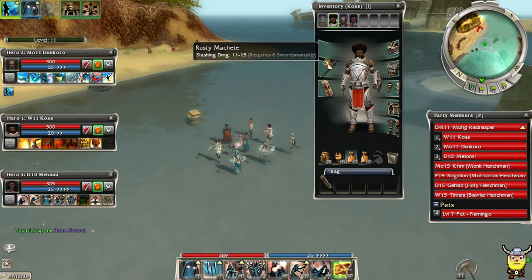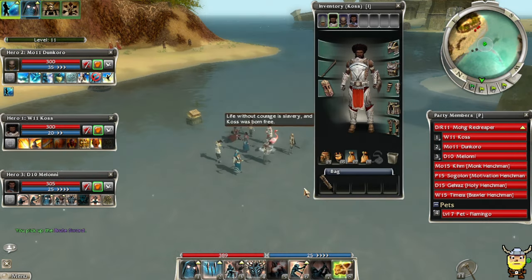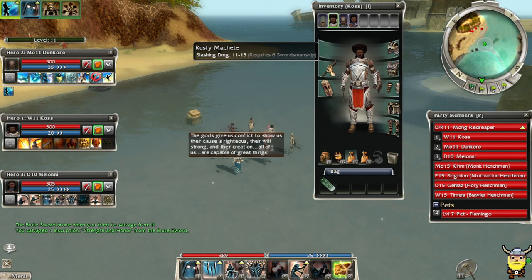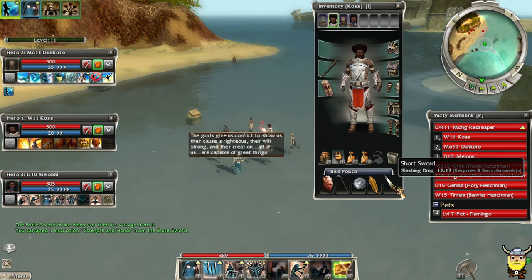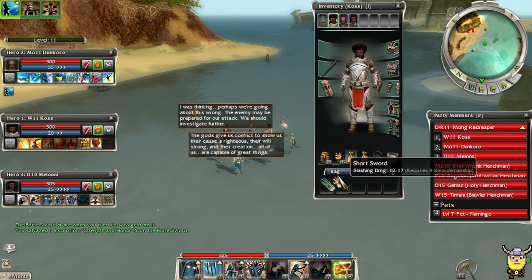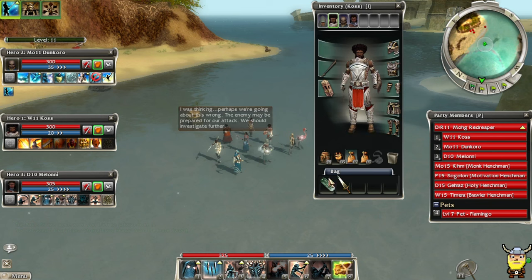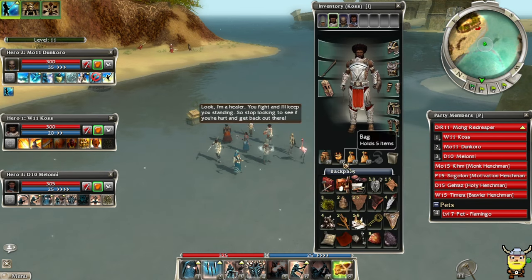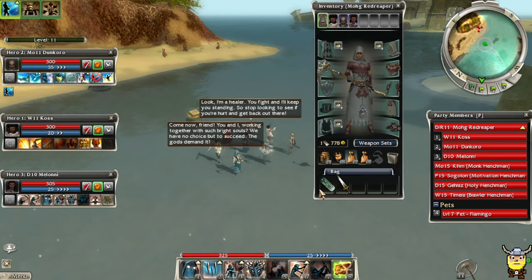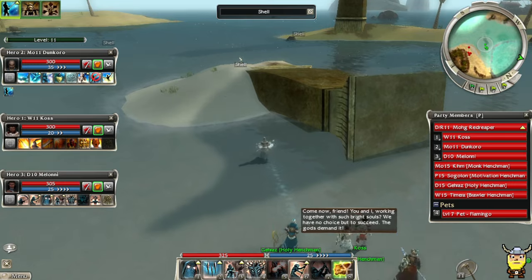Starting in Nightfall you can salvage inscriptions. It's not a great weapon, but this short sword might be better. It's not inscribable though for some reason. I thought all weapons were inscribable in Nightfall. Oh, maybe I have some inscribable weapons elsewhere — weird.